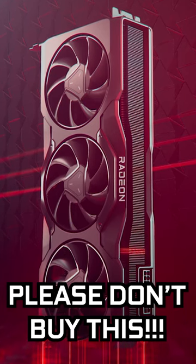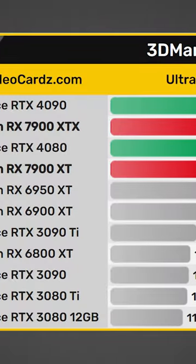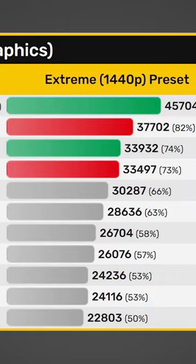Don't buy the RX 7900 XTX, or more specifically, the reference model, and here's why. The 7900 XTX does tend to perform on par or slightly better than the 4080 in the majority of games for $200 less.